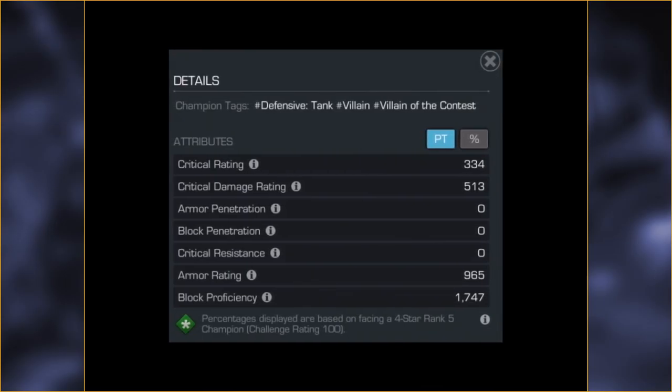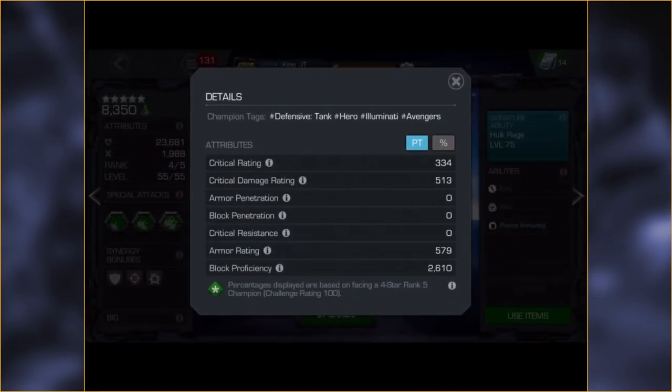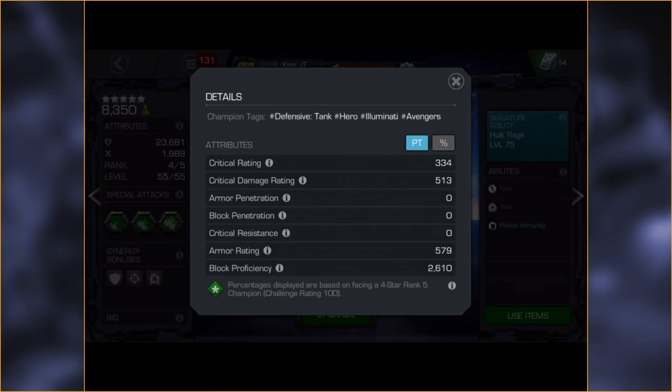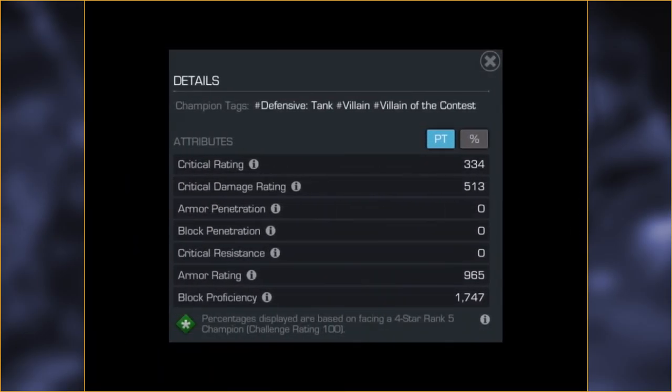It seems like Thanos and Hulk were built off the same kind of stats model, and the crit stats are kind of low for Hulk as well because he works in very much the same way — he gains those furies too. Armor rating for Hulk is lower because Thanos is super tanky when it comes to armor rating: 579 for Hulk, 965 for Thanos. I'm giving you this reference point to give you an idea of where he falls, because his attack was so high — Gwenpool level, Hulk level. I think this was a good comparison champ to go back and forth with.